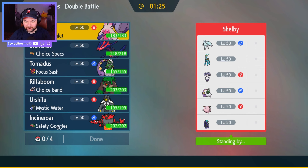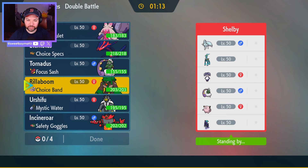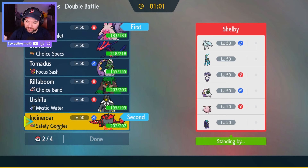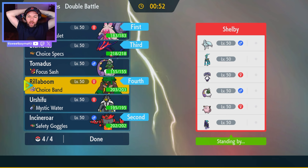A lot of fairies — a lot of Eternatus food. I don't have Wide Guard, which kind of sucks. I definitely want to bring a terrain setter, i.e. Rillaboom. I'm thinking we lead Tinkaton and Incineroar, because that's really good into Spectrier/Calyrex. And then Eternatus in the back. If I lead Rillaboom, Incineroar is slower, so Psychic Terrain is going to go up anyway. So I want Rillaboom in the back.